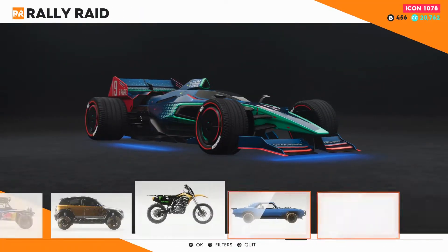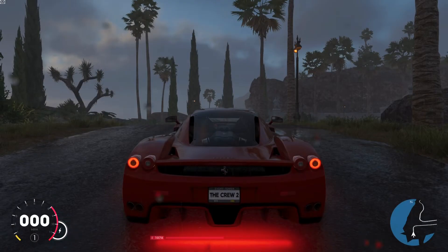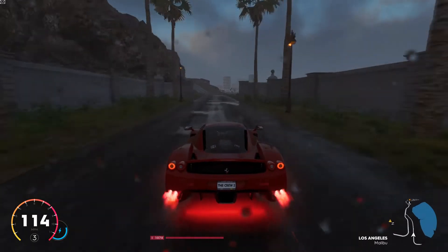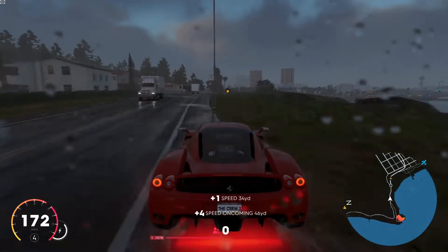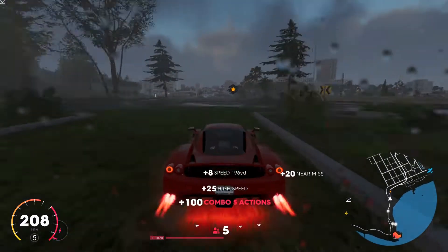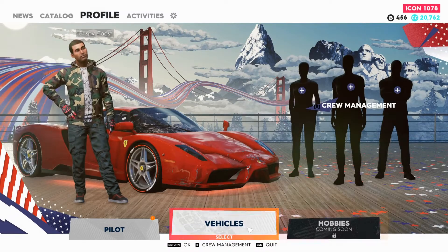We're gonna take out the Enzo for a drive, maybe do a quick race — there she is, just see how it feels. I'm poor and it didn't equip my wing of course. Oh that feels really good, that feels amazing — and the sound! Okay let's stop. Since we don't have the customizations because the game is completely broken, we're gonna try the Diablo.